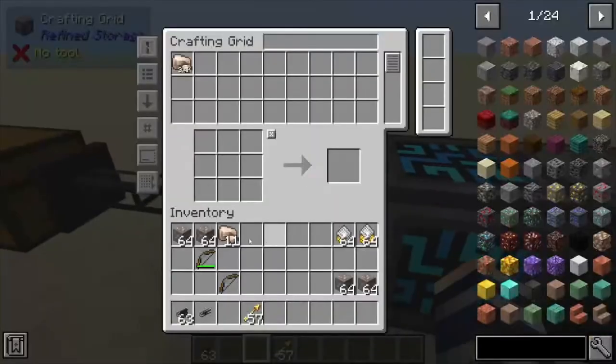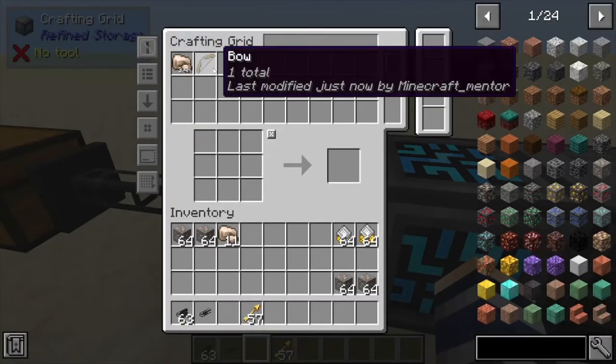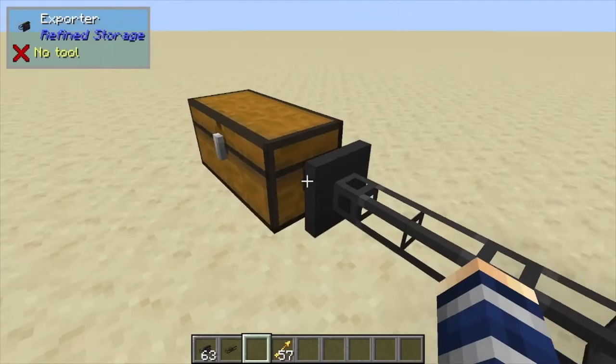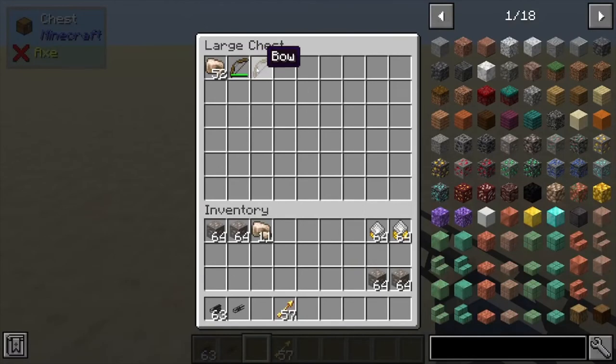So if we throw these two bows in here, you can see it automatically pulled out the other bow that had the damage to it. Now if we turn exact mode off, it's going to pull out the other bow too — it's just looking to see if it's a bow, rather than checking if it's damaged or not.